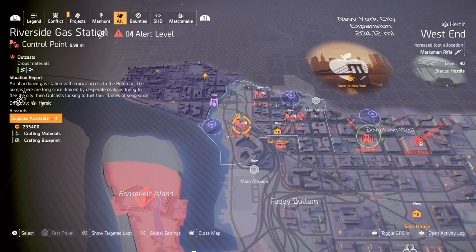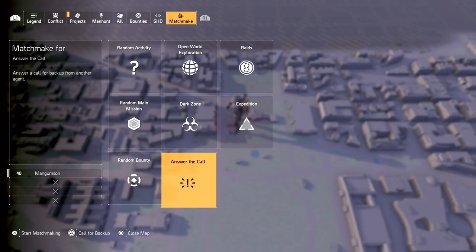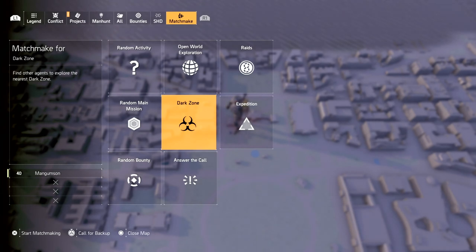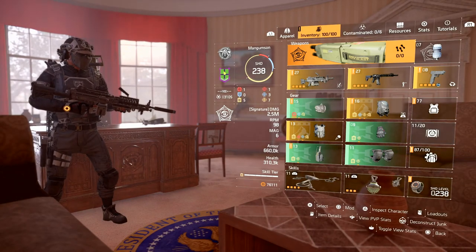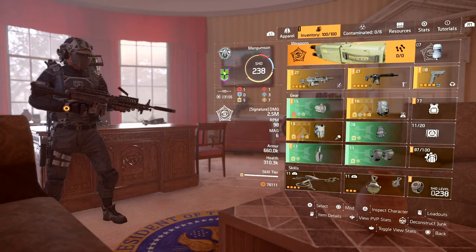For top-notch agents who have everything — go out there and answer the call. Load up matchmaking for a backup request, matchmake for a random activity, or go into the dark zone to find other players. The matchmaking is underused and answering the call is one of the most helpful things you can do for your fellow agent. That's going to do it for the video — hope it was informative and helpful, like, share, and subscribe.